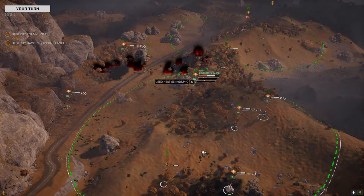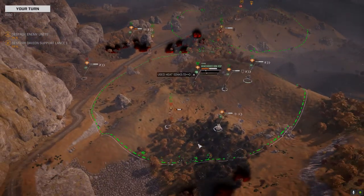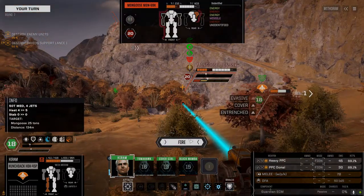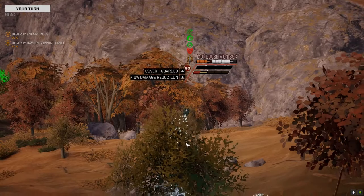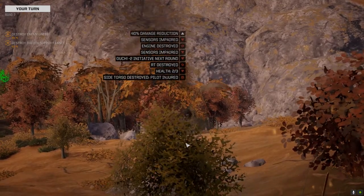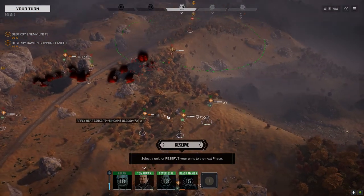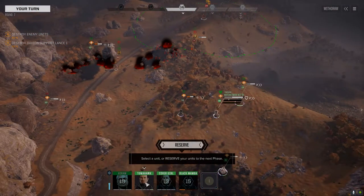Let's just ensure the Mongoose dies. I think we're more than safe enough back here behind this hill. I'm gonna kill this Mongoose, then we'll worry about the other guys next turn. Enemy down. So they are down 50% — it's just these three left.